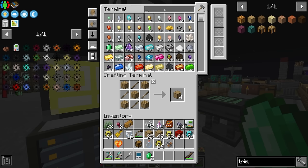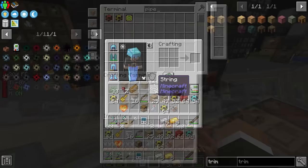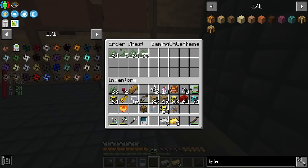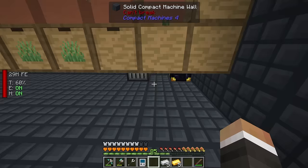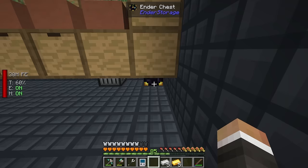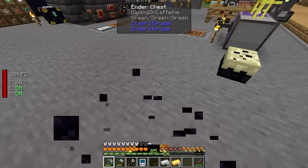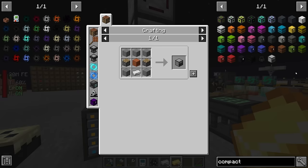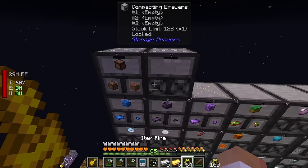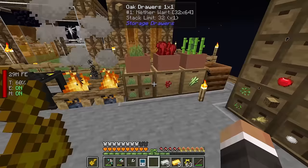Because the drawers aren't locked they receive both regular grass and tall grass. We only want the regular grass. Outside the compact machine, we set up another compacting drawer for the grass on our wall of drawers, extract out of the ender chest, and take the grass down to that drawer. We'll set this to extract with a gold pipe upgrade to get good throughput.